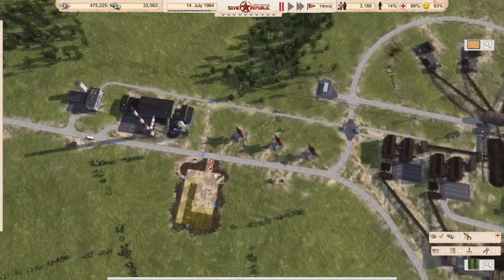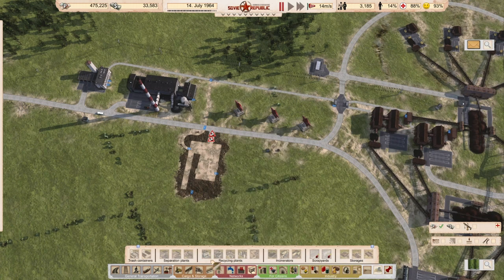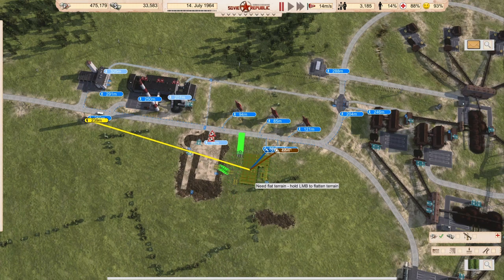Next piece of our puzzle is the incinerator — this is to get rid of the waste. I will connect it directly to the sorting facility. You can do that, or you can use a waste dumper.